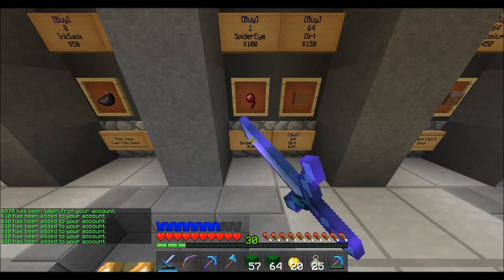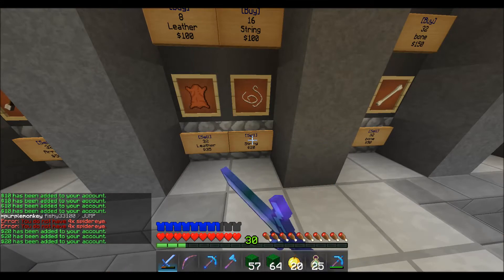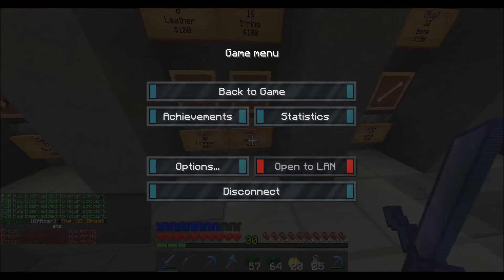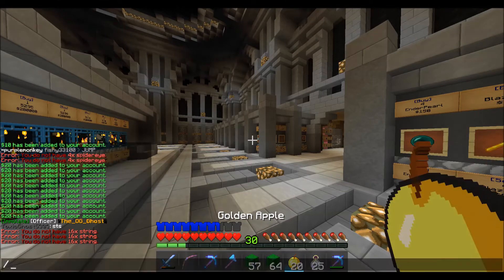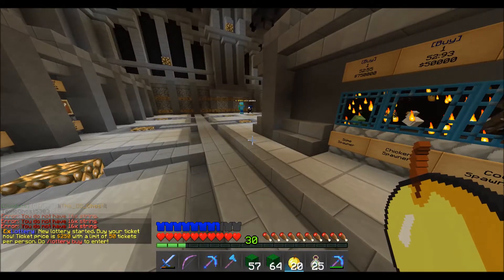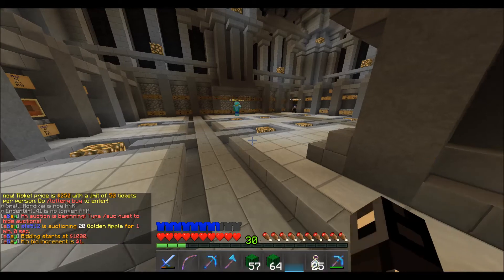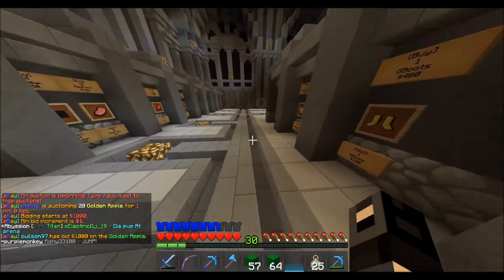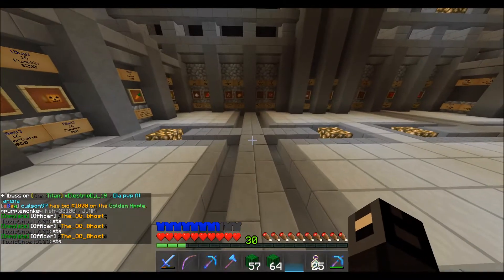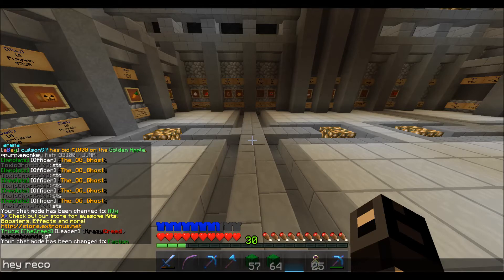Let's sell these spider eyes right here — that'll give us a few hundred dollars, as well as the string. We'll save the cactus for later and do one bulk sell of that. Let's actually auction these and see if we get anything for them. Auction 20 for $1,001 — let's see if anyone bids on these golden apples. There we go, $1,000! Oh, this guy's just spamming me. Hey, I'm recording, one sec. All right, let's go to spawn and see what we get on this pickaxe.